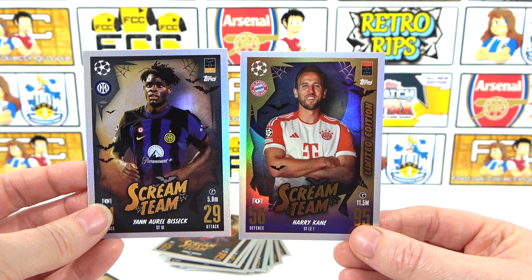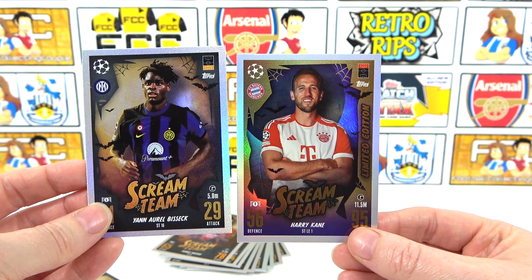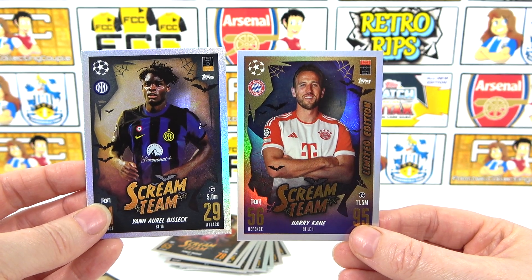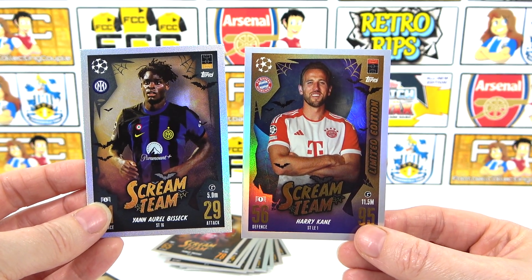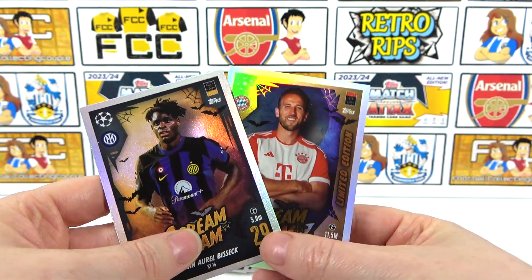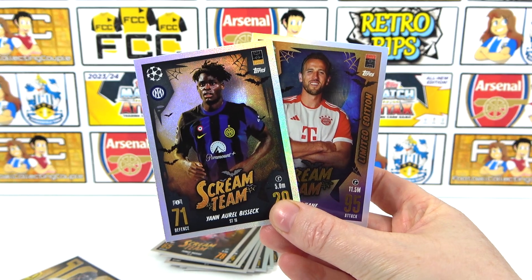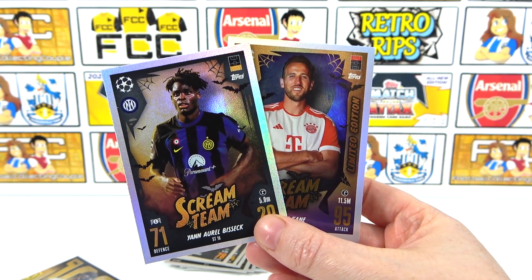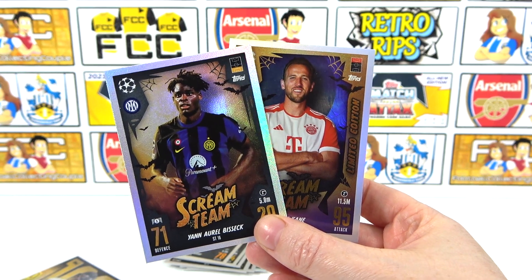That's the Scream Team Halloween-themed Match Attacks Update Multipack. Two out of four have been released. This is out now - you can go and pick it up if you want. The Harry Kane limited edition and the other 16 Scream Team exclusives including the limited edition - which is awesome. So if you want it, go ahead and take a look in the shop or on the Topps website. Hopefully you enjoyed seeing them today - we'll see you next time. Bye!